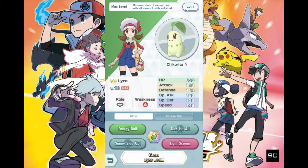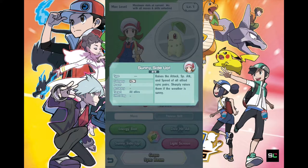Sunny Side Up — it's not an egg! It raises the Attack, Special Attack, and Speed of all allied sync pairs. This skill immediately makes Chikorita very, very useful because it boosts all allied sync pairs — not just Chikorita itself. Most other Pokemon skills only boost themselves, but Chikorita boosts all of your team members, which is fantastic.